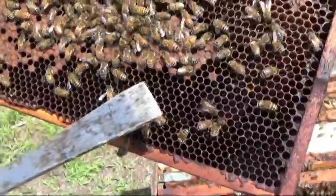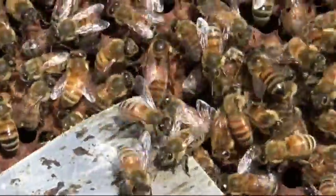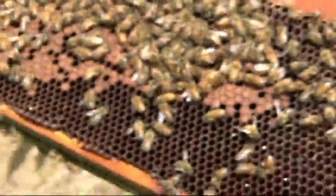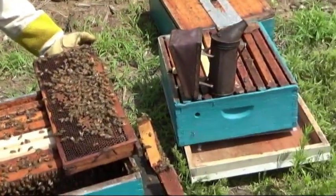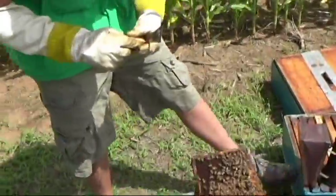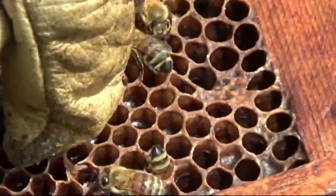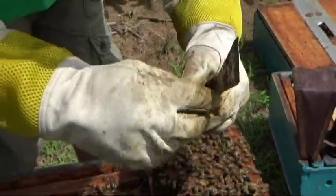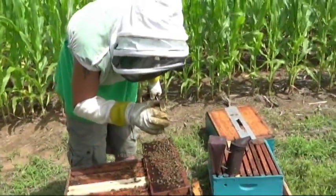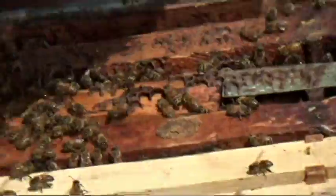We found her — oh, now they're going on top of her. She's right there and they're trying to attack her and get her out. So what we're going to do is try to put her in the queen cage. Here she is right here — that was easy, got her. Trying to save your life. Hopefully we'll check her out and make sure she's not harmed, that she's got all her wings and everything. Then we'll put her in a little box and see if she can start her own little colony.